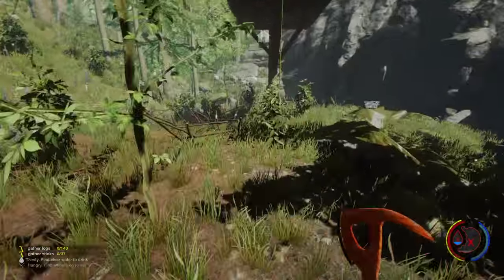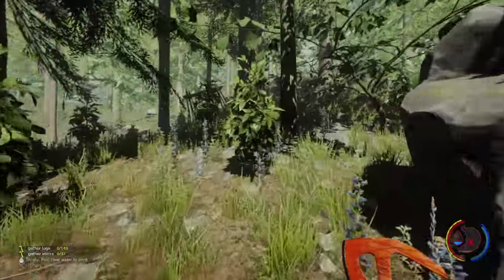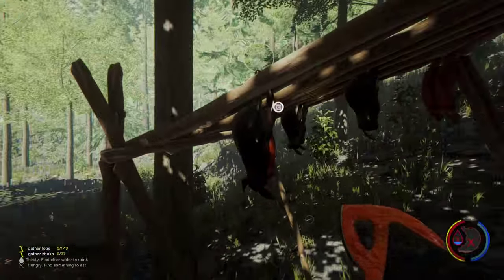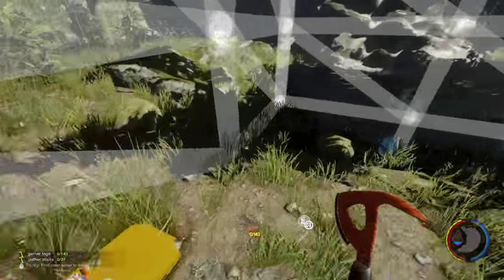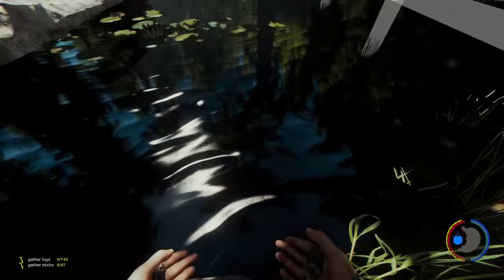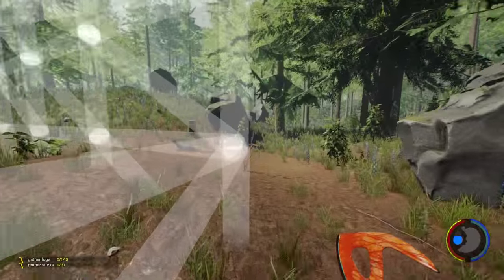So what we need to do now is we need to cut down a lot of trees - but we don't cut down trees because cutting down trees is how poor man gets stuff, and we're not poor. We're going to actually go on a little bit of a loot run today. First thing we're going to do is eat - we need something to drink, so we're going to drink out of this water here. It's not the healthiest way to do it but it will make us cough and splutter.